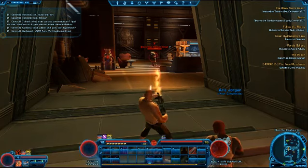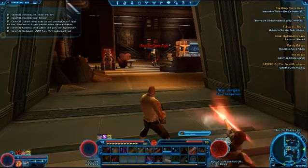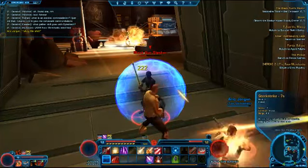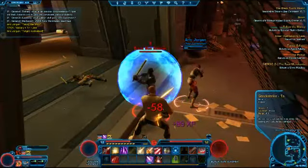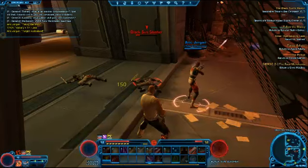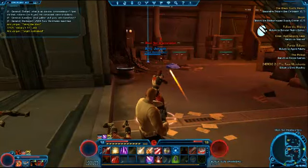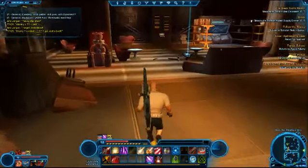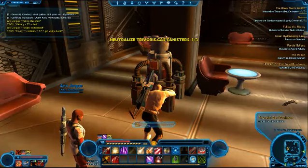This is the room that we need to get into. Oh, that's where they came from. Alright, so this is the canister of gas that we need to neutralize. Bingo.